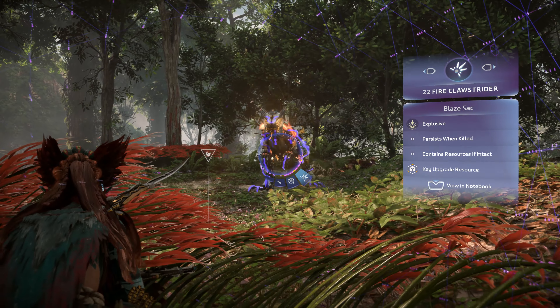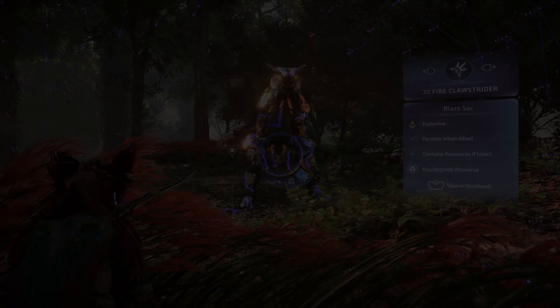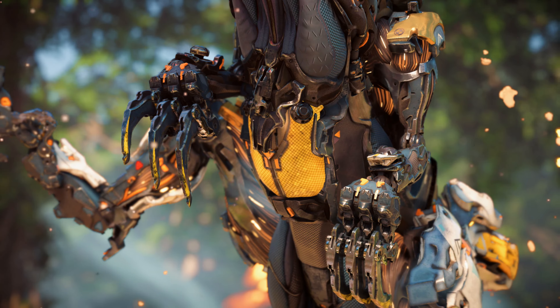Now let's look at the weak points unique to the Fire Clawstrider. The Blaze Sack is located on the machine's chest protected by armor plates and acts as Blaze Storage. Destroy it to disable fire attacks and inflict the burning state, or leave it intact to add elemental Clawstrider sack webbing to the carcass, which is used as a key upgrade resource. The Blaze Bomb Launcher sits at the end of the Fire Clawstrider's tail, which it uses to launch powerful Blaze Bombs and to enhance its tail attacks. Detach it to prevent these attacks as well as provide yourself with a usable heavy weapon — when detached it holds 8 Incendiary Explosive Rounds.